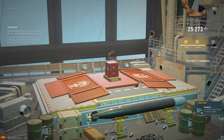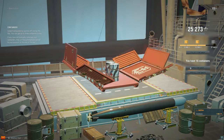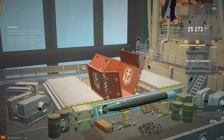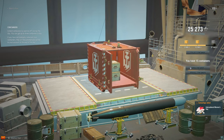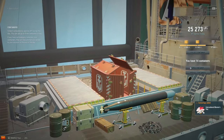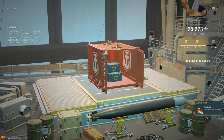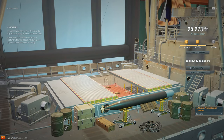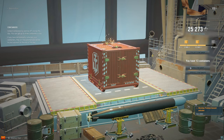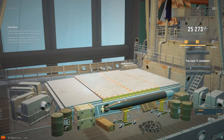Oh hey, doubloons. Alright, so we are about 10 in now and we haven't gotten really anything special. That's just how it is I suppose. There's a lot of factors into these containers — you got premium and then like the 20 different types of flags. Also the doubloons, oh 2500 there, very cool.